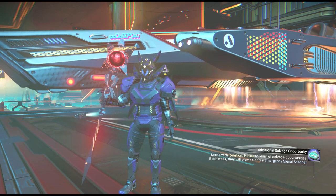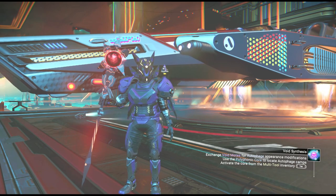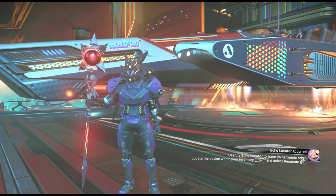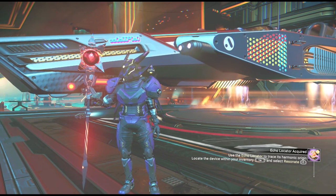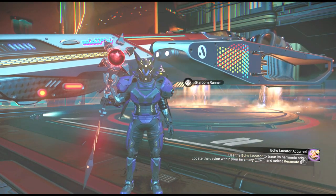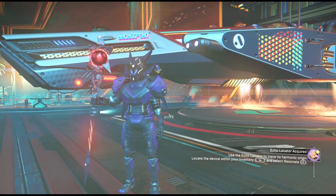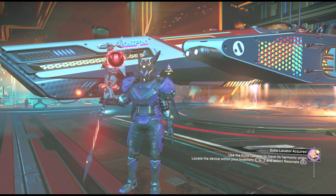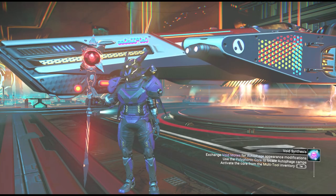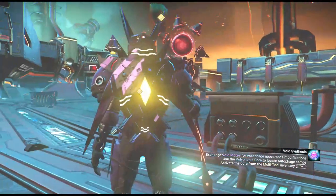You're probably wondering about the appearance. The Experimental Branch has the latest updates that are going to be coming to the regular game very soon. So we're going to do our Anomaly mission with our new ship, the Starborn Runner, and with a slightly different appearance package on my first main save from about four years ago.